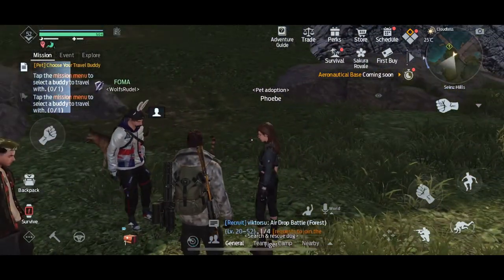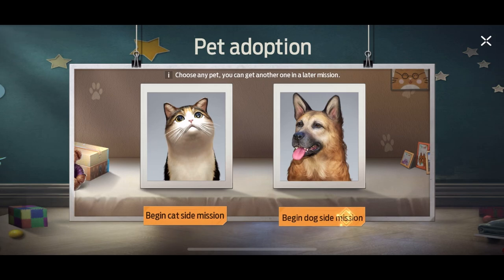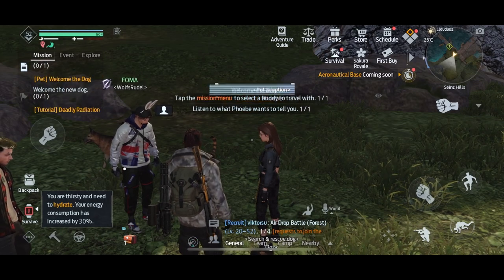Tap right here, then select a cat or a dog, whichever one you like. I choose a dog — I'm a dog person.